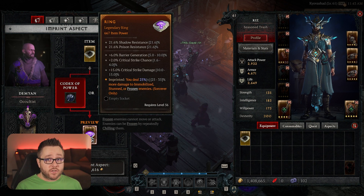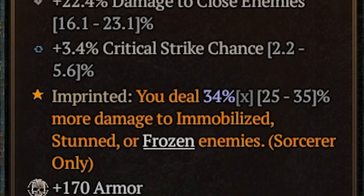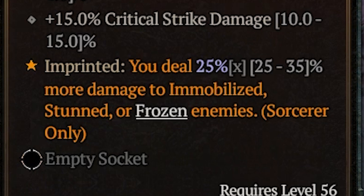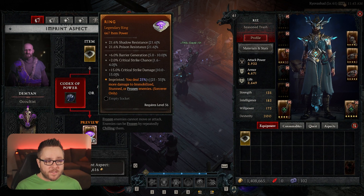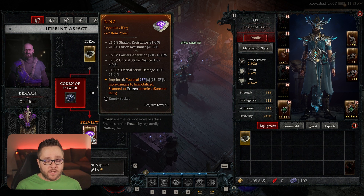That's how you can get any legendary power you want on any yellow item. But you might be asking: the one you were wearing has 34%, whereas the new one only has 25% — and I see this range that says 25 to 35%. Why does it just say 25%? Well, that's the downside of the Codex of Power. You can use any power you have unlocked here anytime you want, but you can only get the minimum roll for that power. If you're using the Codex of Power system, you will always get the minimum roll.